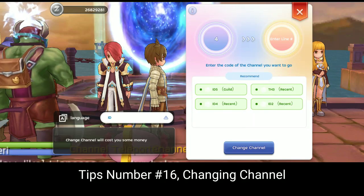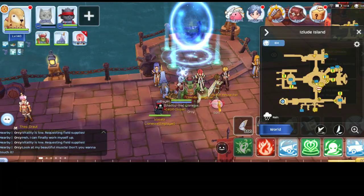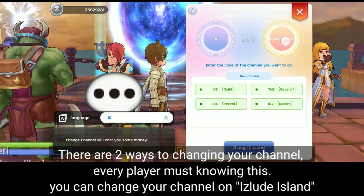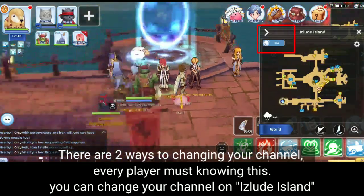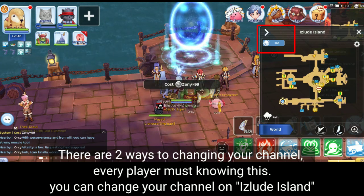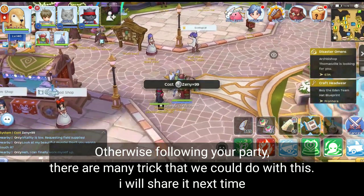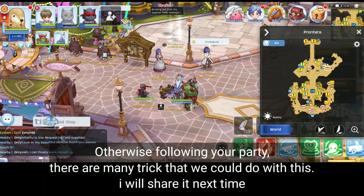Tips number sixteen: changing channels. There are two ways to change your channel, and every player should know this. You can change your channel at Izlude Island. Otherwise, follow your party. There are many tricks you can do with this, and I will share them next time.